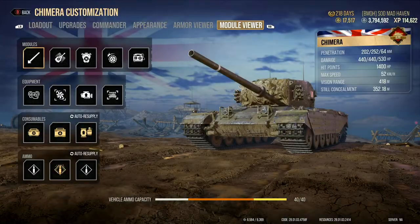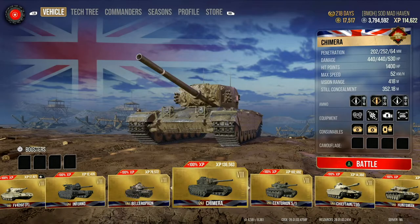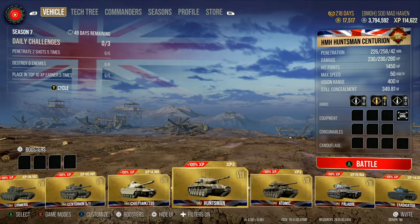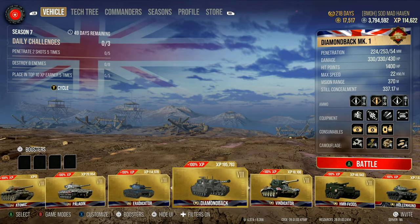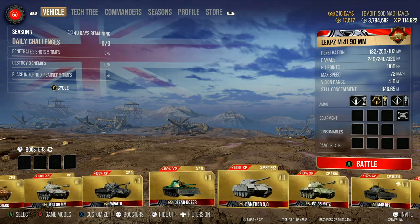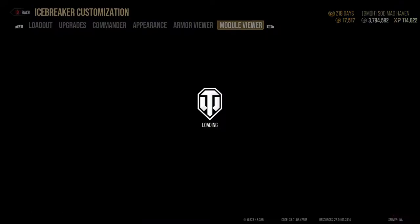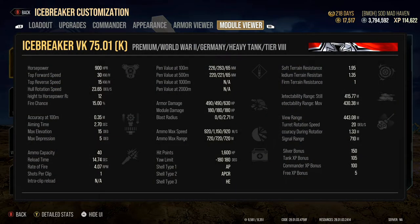The Chimera — 15.5 seconds with, I believe, 440 alpha and 202 base penetration. This tank, if you were shooting head-to-head, it would outright kill you in the Basante. The Chimera would out-DPM you, even if you are just firing off one shell at a time. Don't get me wrong, you've got those two extra shells, but the single-shot reload is not competitive in the slightest. 14.74 for 490 alpha — you would not be able to out-trade the Icebreaker.